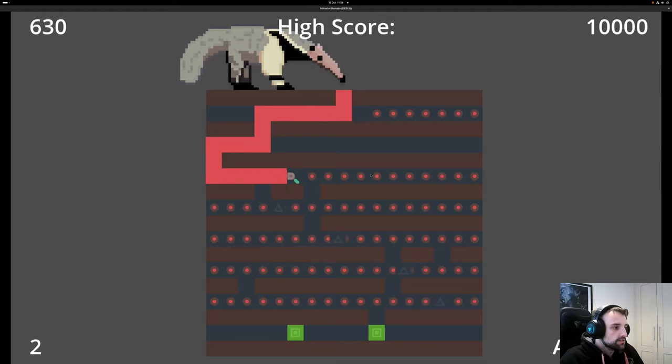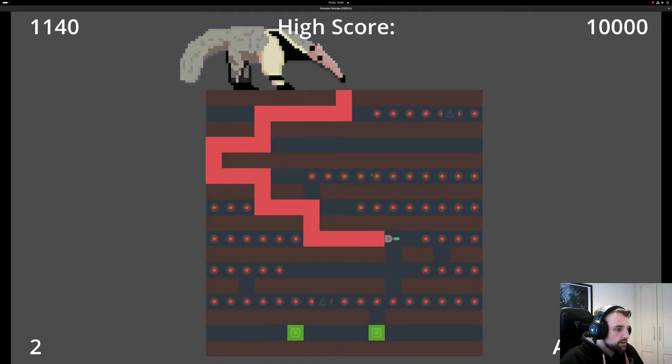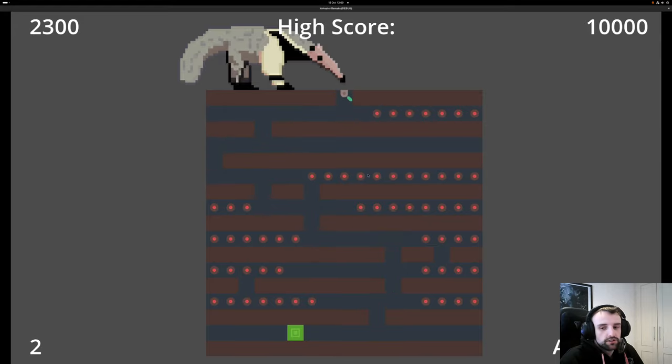I can go in, the score updates — very good. I can go down and quickly get the queen. I did disable the collision with the ants taking your life away for now because there's a bit of a bug. But some of you may notice based on the textures that this is running Godot.